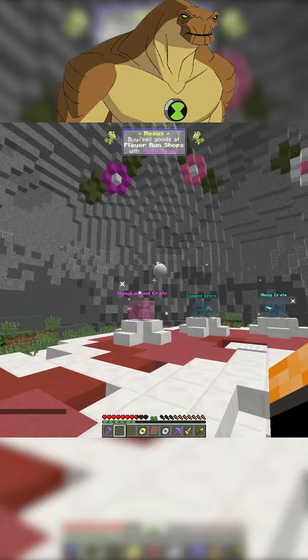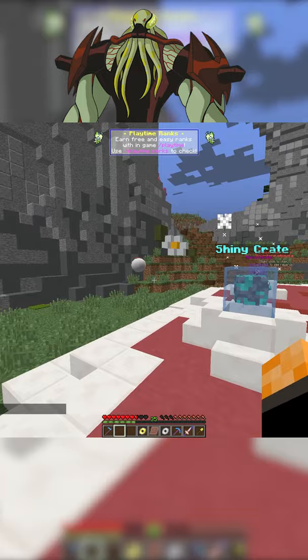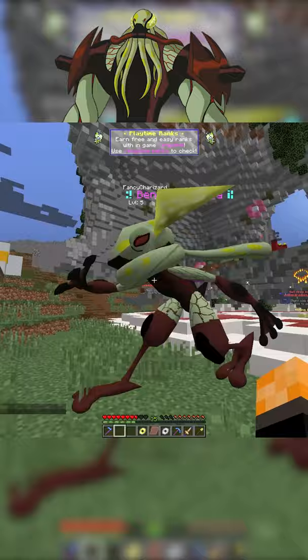I wonder if we can Mega Evolve it. So here is the Rylaboom, and it looks a lot like Humongousaur. Here are the two Machamps, and their forearm skins are on point. Here is the Greninja skin, but it doesn't look like any of Ben's aliens — it does look like Vilgax.